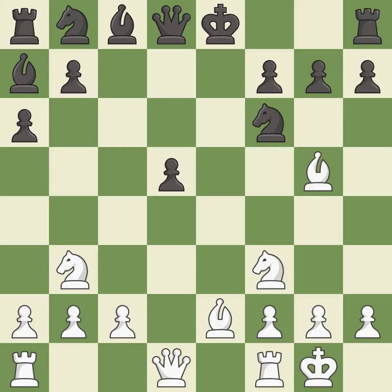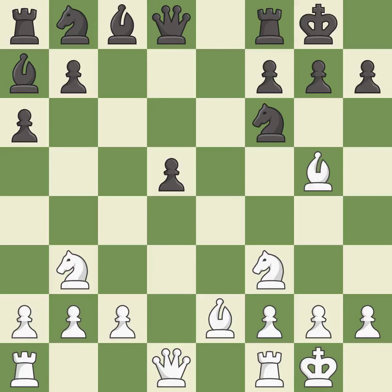Castling develops a rook while also moving the king to safety. Castling to the same side of the board as the opponent tends to lead to less sharp positions compared with opposite side castling. It is excellent. That's not a mistake, but it's not the best move either. This develops a knight off its starting square, getting it into the action. This threatens to take an open file with a rook. It is good.